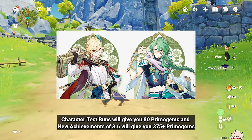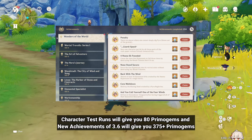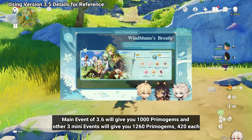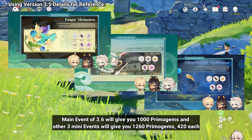Character Test Runs will give you 80 Primogems, and New Achievements of 3.6 will give you 375 plus Primogems. The Main Event of 3.6 will give you 1,000 Primogems, and the other 3 Mini Events will give you 1,260 Primogems — 420 each.